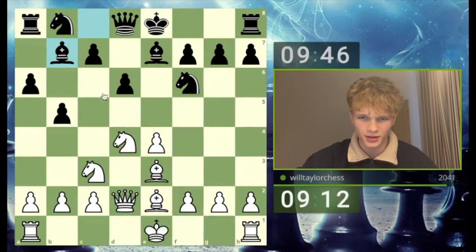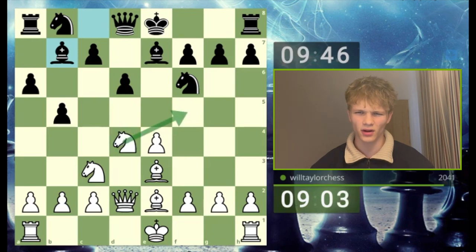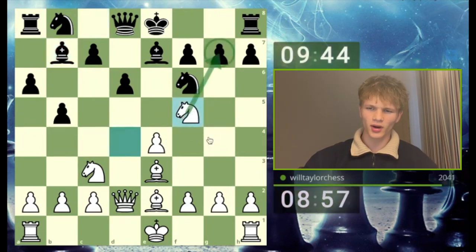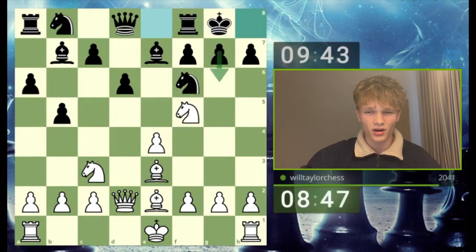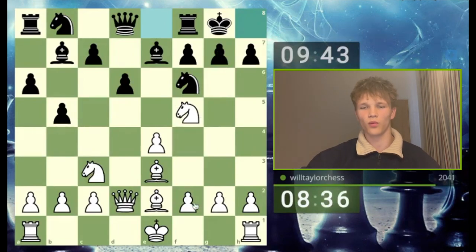I'll play queen d2 — still haven't committed to castling in either direction. Black is playing almost like a Sicilian. There's this move knight f5 which looks really strong, so we're going to play knight f5, threatening to take on g7 with check. My opponent castles. We have a very powerful knight here, and if the g-pawn comes to g6, we'll be able to bring the bishop in and maybe even sack the knight.